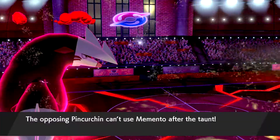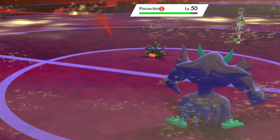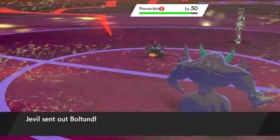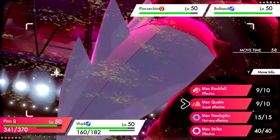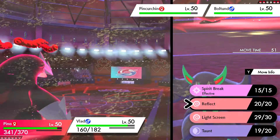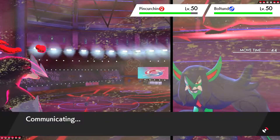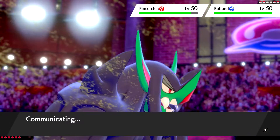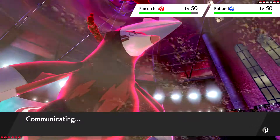He tried to use Memento — wow, that would have been bad. Memento onto Excadrill would have been very bad, but with Taunt on Pincurchin we should be in the clear. Out comes Dracozolt, and that thing is super fast. We're going to go for Earthquake on it. Dracozolt is physical, so he'll probably go for Fire Fang on Excadrill, which won't do much — but we might as well set up Reflect anyway. If we set up Reflect, I'm pretty sure it reduces Earthquake damage against our own Pokemon, so Grimmsnarl won't get destroyed.